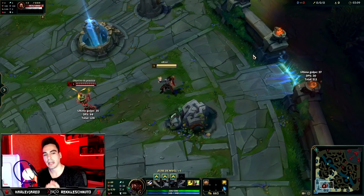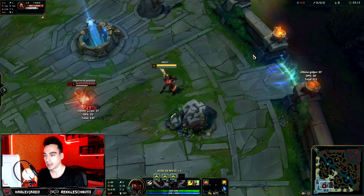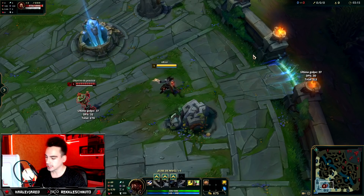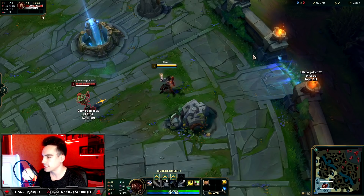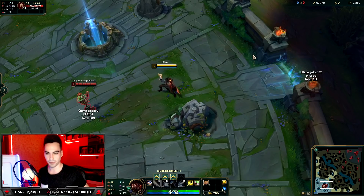For example, if you have auto-attack on and in lane you don't want it, there's a very simple key — I'll show you where — which is the S key to make your champion stand still. You press S and the champion does nothing, doesn't move. Even if you're being hit, you do nothing — you just take the hits.